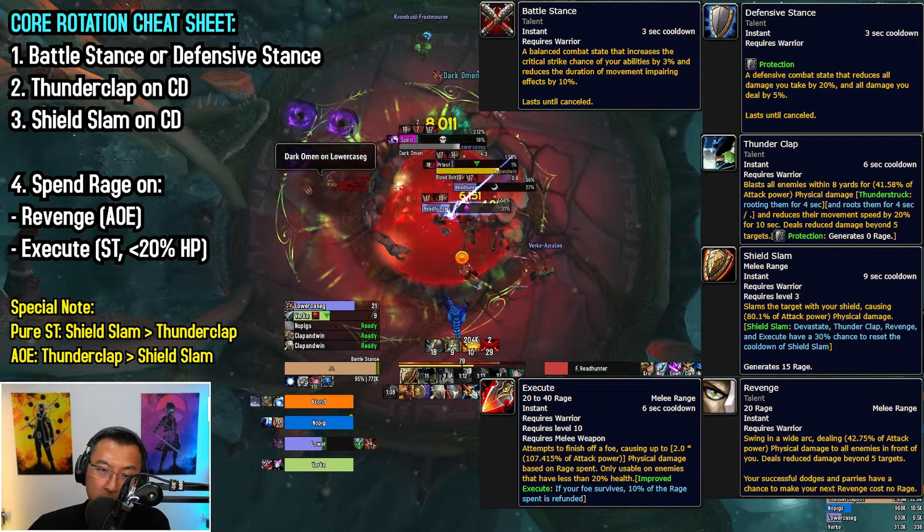Let's talk about your big cooldowns, starting with offensive CDs. Avatar boosts your damage by 20%; combined with the popular Unstoppable Force talent, it lets you spam Thunderclap more. Shield Charge is another popular talent that lets you gap close to the enemy and dish out AoE damage on impact for quick threat. Thunderous Roar deals AoE bleed damage over time. Ravager pulses AoE damage where it lands and generates rage. In M+, it's good practice to have one offensive CD ready for a new pull for snap threat.